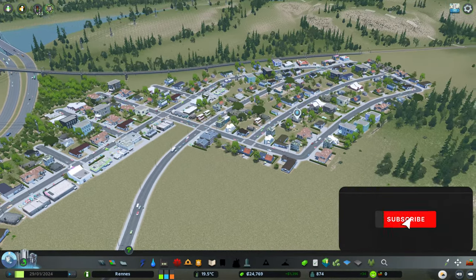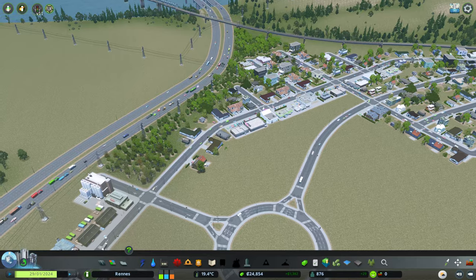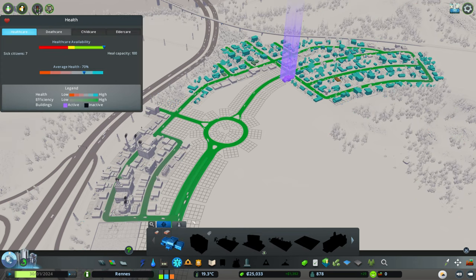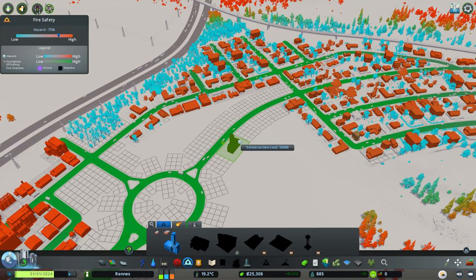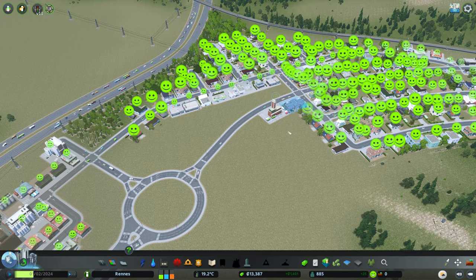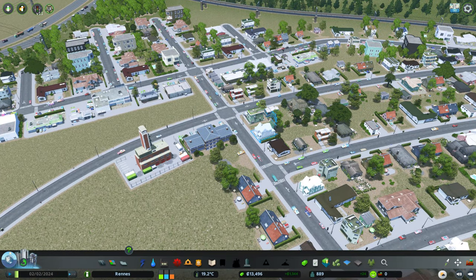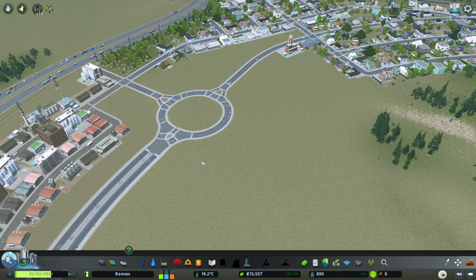Today we're just going to advance and see what happens — no designated plan. We had a bit of a fire outbreak last time and we never added a fire station. We can see everything's kind of red, though we do have a medical clinic. We were out of cash, I remember now. So let's get a fire station in here — I'll stick it next to the clinic so emergency vehicles are on a proper main road rather than having to turn around on these smaller streets.